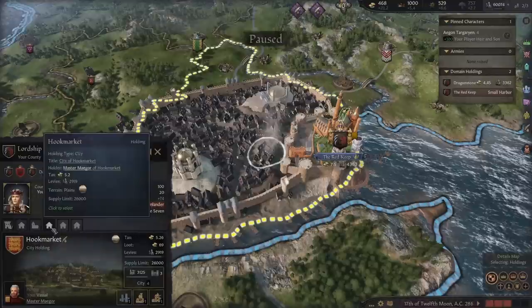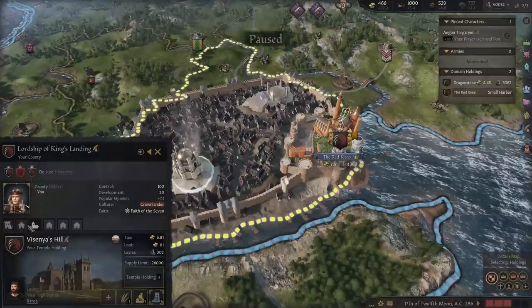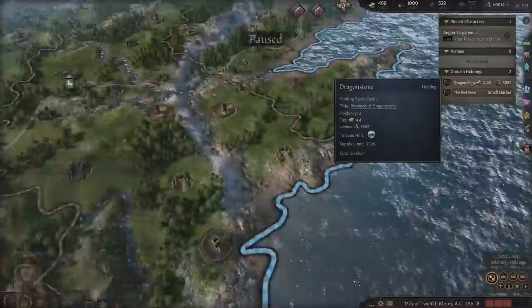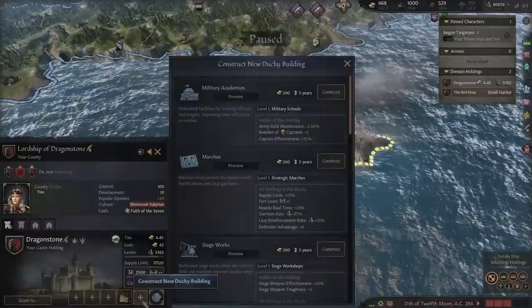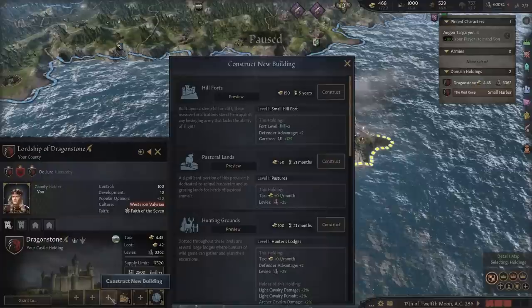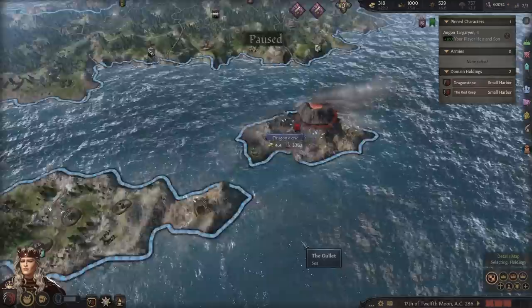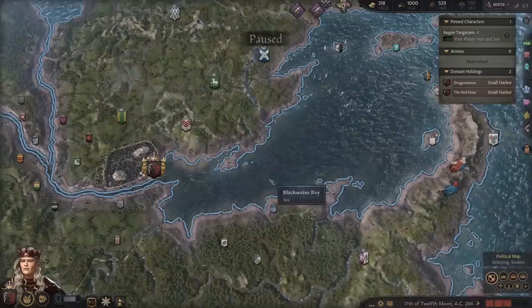We have Hook Market, Gold Guard Heights, Landing Field, Visenya's Hill, and Rhaenerys' Hill. This is awesome. What about over in Dragonstone? I know we lost some development because of a random event. We can build something new here — it just seems like a typical duchy building. We have hillside fields. Can we get a trade port built in here as well? We are on the coast, so we can. Let's go ahead and get a trade port built over on Dragonstone as well. We're focusing on building these two up because if we have to retreat from King's Landing, we can sail straight to Dragonstone.